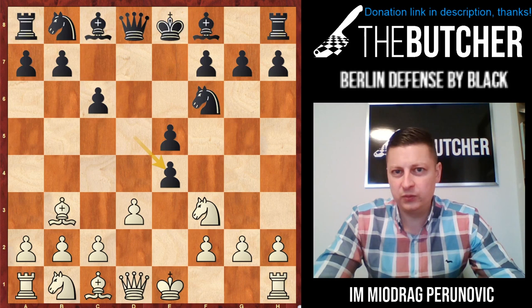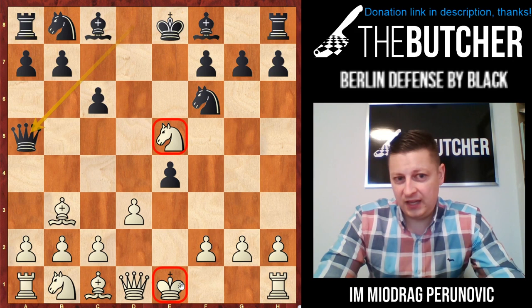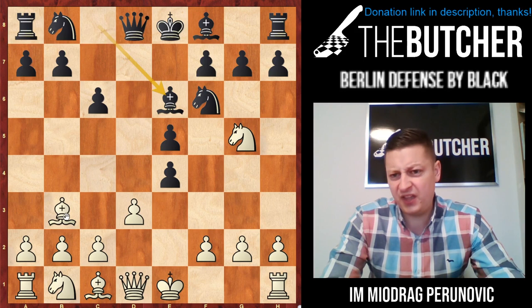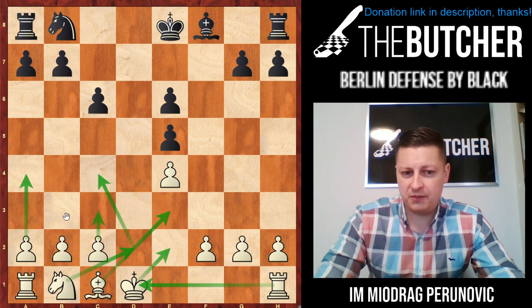The worst line: dxe4. I'm warning you — Nxe5 loses on the spot to Qa5 check and you just lose a knight. So you go with Ng5, and all of a sudden you can see the whole point of the system: you threaten Nf7 fork to win on the spot. They have to play Be6 — they have nothing better. You just take, take on e4, and you're more than happy to play this type of queenless middlegame for the rest of the game.